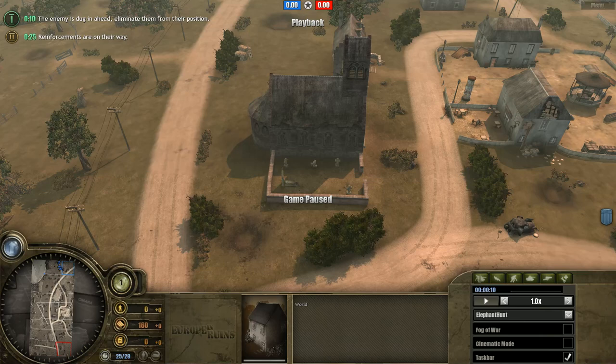Welcome back. Today I have a 2v2 on Neunin for us, featuring myself and Darsen on the Axis against Arya and Volskron on the Allies. It's a pretty good match worth looking at. Since I'm in this match, I can go into my company after the replay to show the build and unit composition I used, and whether it was successful.